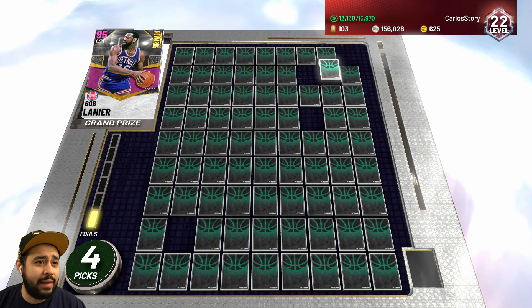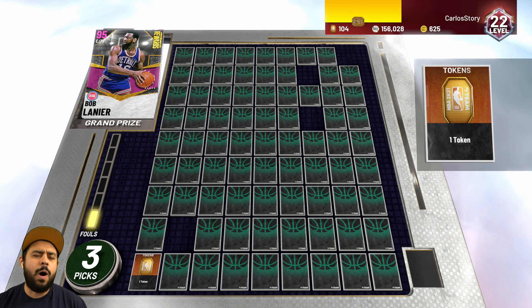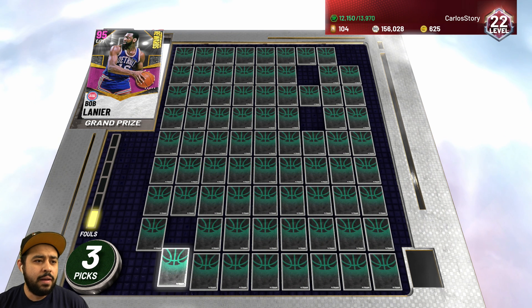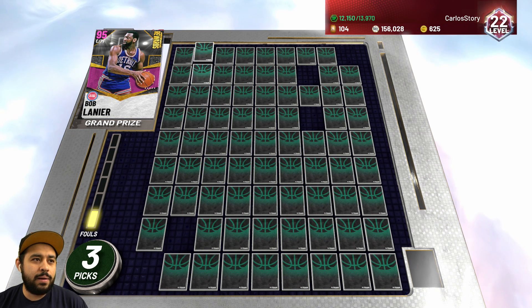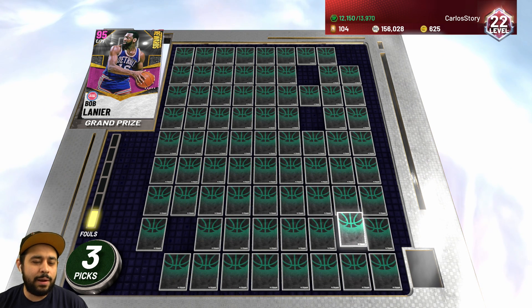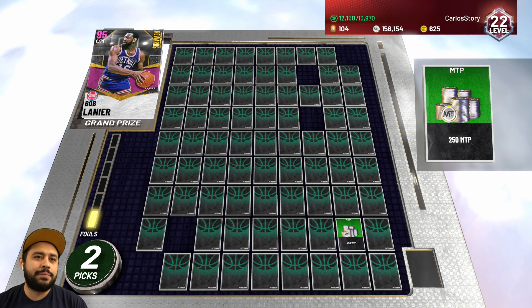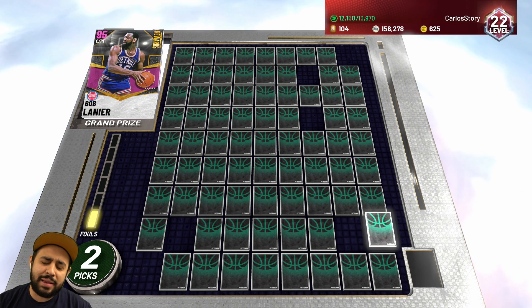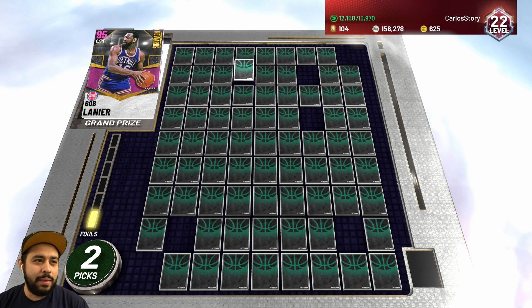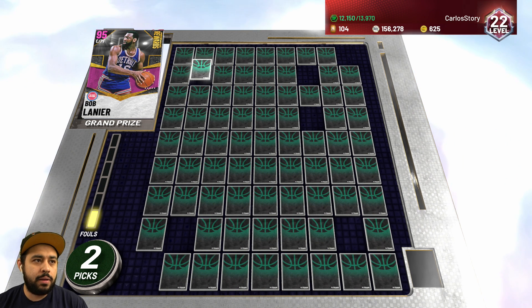Stop giving me tokens, we don't want tokens! We have four more picks. Going bottom left — it's going to be a token. 2K, come on. We have three picks. We've only uncovered about five out of 81 squares. I'm going to go — where would they put it? If I were hiding it, I'd put it right here. Grand prize, grand prize! This isn't looking good. Did you leave a like on the video? I really need that luck right now — this is all luck-based.